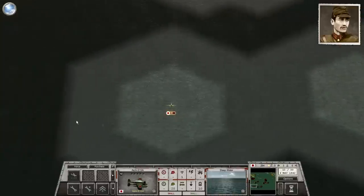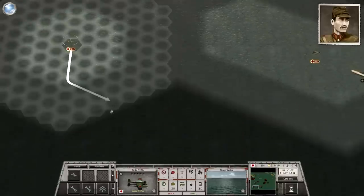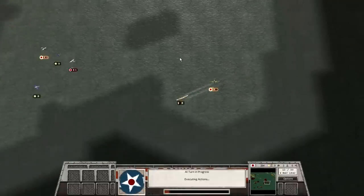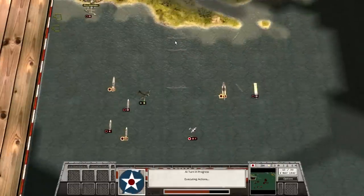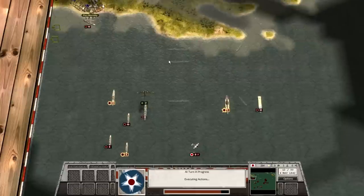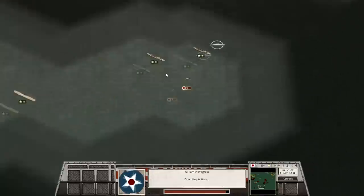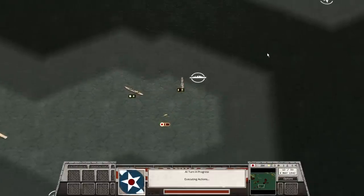We just detected the second American carrier — we've now detected two American carriers, which I assume is all they have. Historically the U.S. deployed the USS Yorktown and USS Lexington to the Battle of Coral Sea. Lexington was sunk; Yorktown was badly damaged. That's what we've likely detected. We've got our carrier squadrons in the air and on their way toward the enemy. We're 12 turns in with 18 turns left to sink two American carriers, or perhaps just destroy their air units. It looks like Port Moresby has launched some long-range heavy bombers out against our vessels.